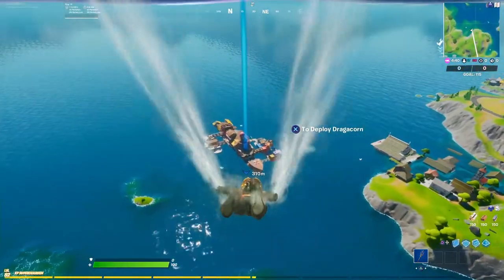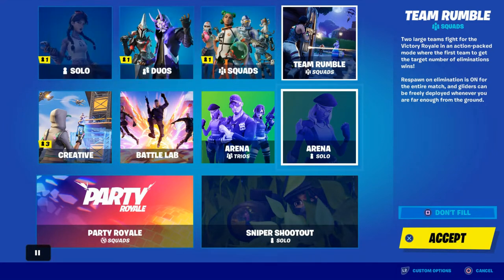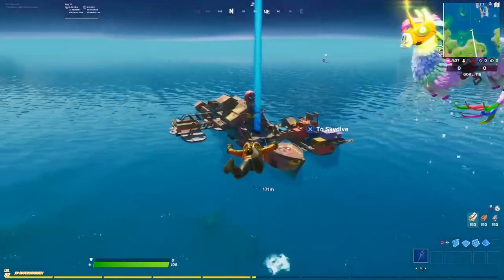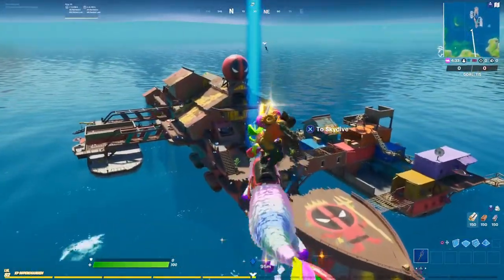What you have to do is select Team Rumble — make sure you select Team Rumble, that's the mode you have to go into. After you select Team Rumble, jump into the location you have to go to: right now we have to go to the Yacht.